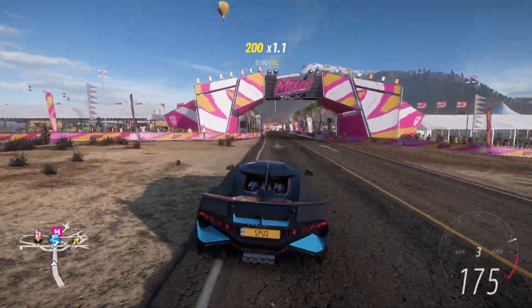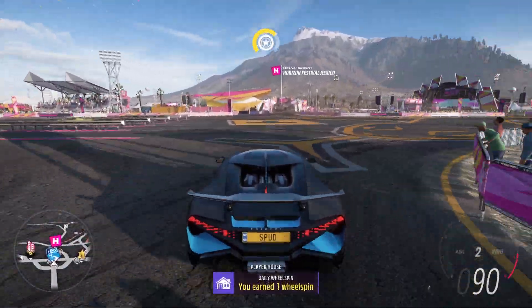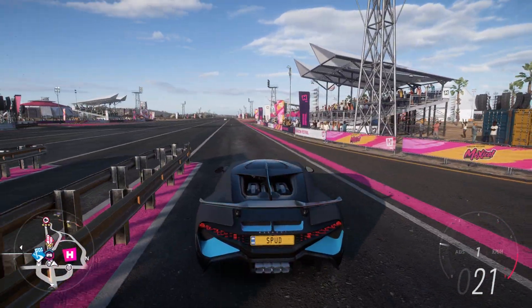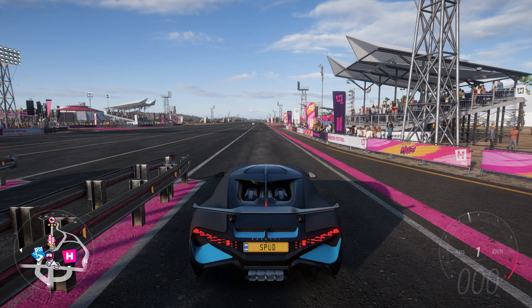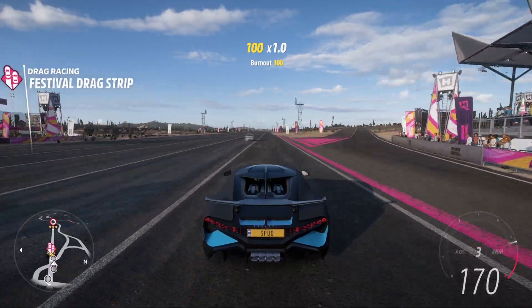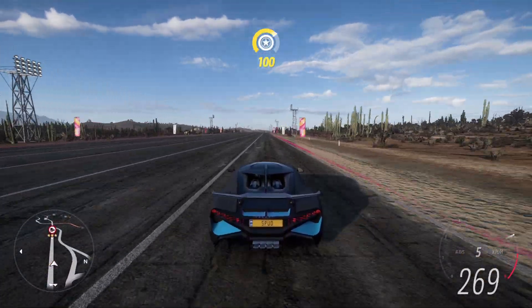First off we're taking the 2019 Divo up to the Festival drag strip so that we can see how fast it can get by the speed trap at the end. We'll line up in the staging booths, launch the car from about 3,500 RPM, get a little bit of wheel spin but take off super quickly up into fifth gear. We'll hold this till the speed trap and we got a speed of 325 kilometers per hour.